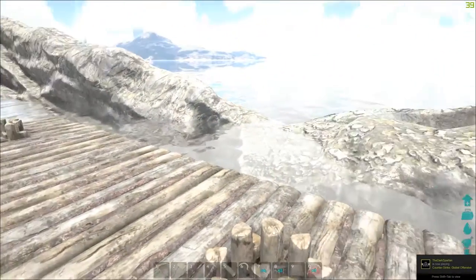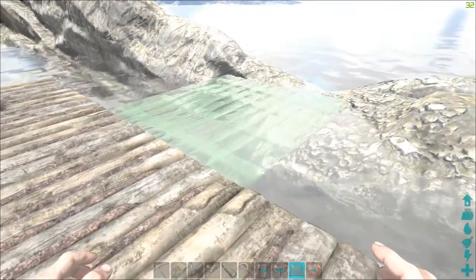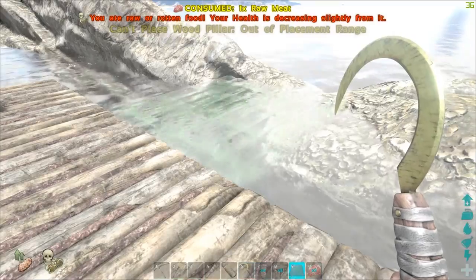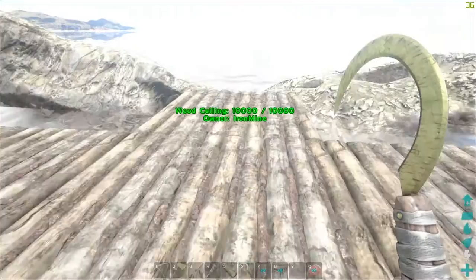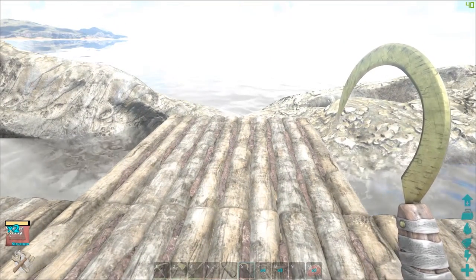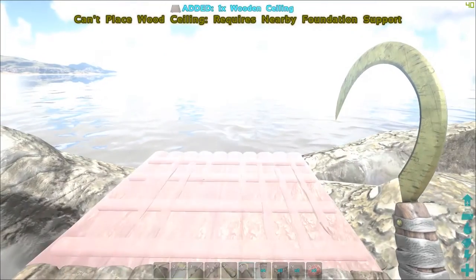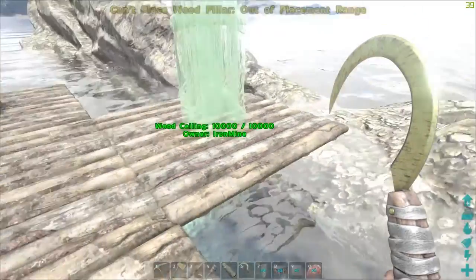I haven't done much work with just pillars and ceilings. It seems like you can go two away in any sort of direction. So if I can build one here, I should be able to build another, but then the next one is going to need a pillar. I'll make as many as I can, and I do have a few pillars in the inventory. We're already two away, so I'm going to have to do some pillaring — if I can get one through the rock.